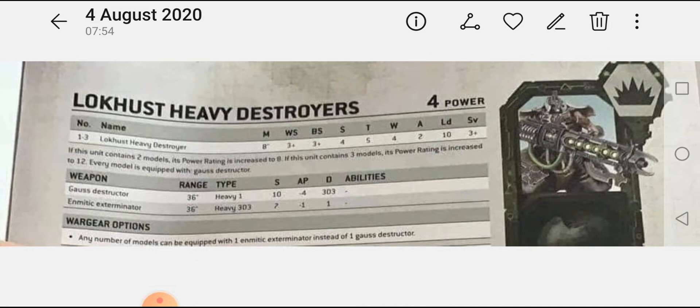You can take one to three models in a squad. The Locust Heavy Destroyer moves eight inches, weapon skill and ballistic skill three plus, strength 4, toughness 5, four wounds, two attacks, leadership 10, save three plus. If the unit contains two models the power rating increases to 8; three models increases it to 12. Every model is equipped with a gauss destructor, which has 36-inch range, Heavy 1, strength 10, AP minus 4, and 3D3 damage.